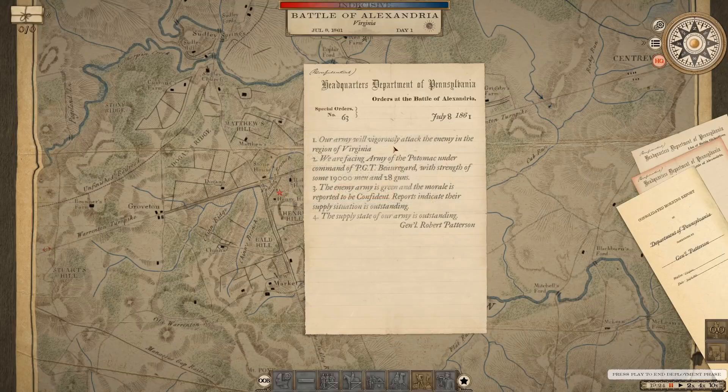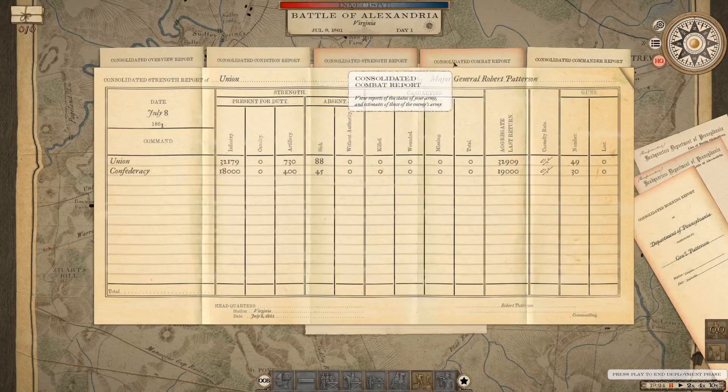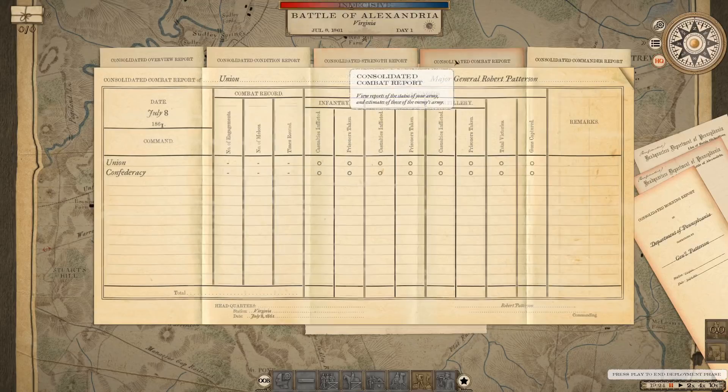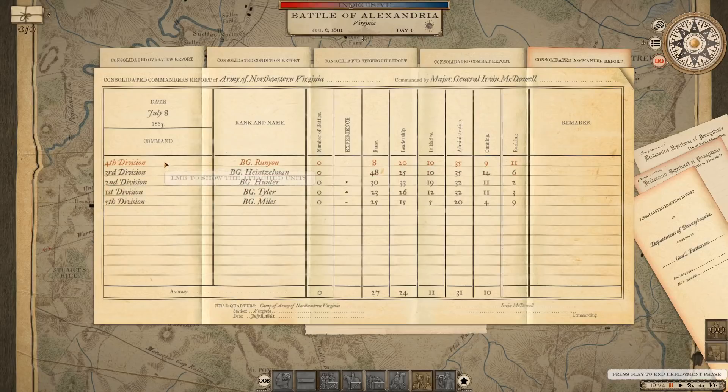We outnumber the Confederates pretty heavily — the Confederates have 19,000 soldiers under Beauregard, and we have 51,000 men under Major General McDowell. That may be because we're close enough to Washington to get some of those fortification troops to march to the sound of the guns. Our objective is to vigorously attack the enemy in the region of Virginia. The enemy army is green, morale is confident, and their supply situation is outstanding. Our own supply situation is outstanding as well.